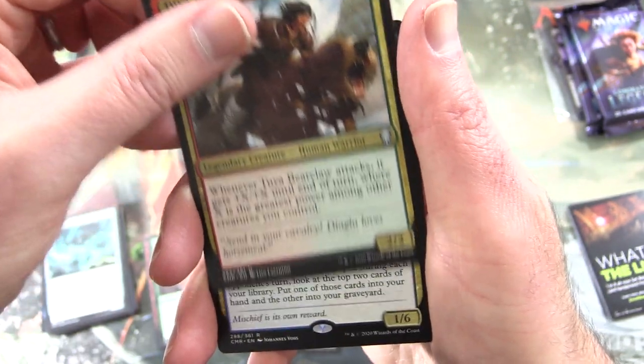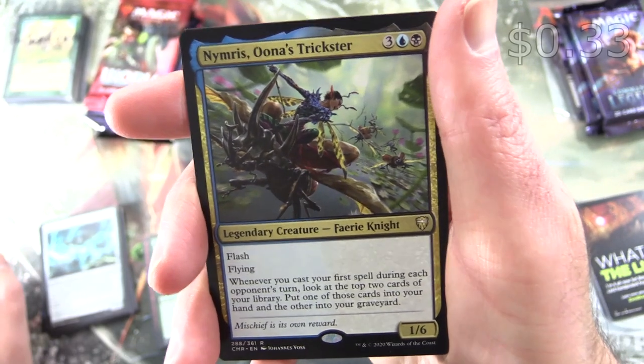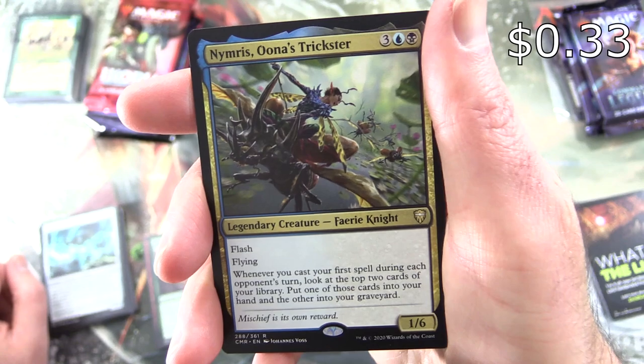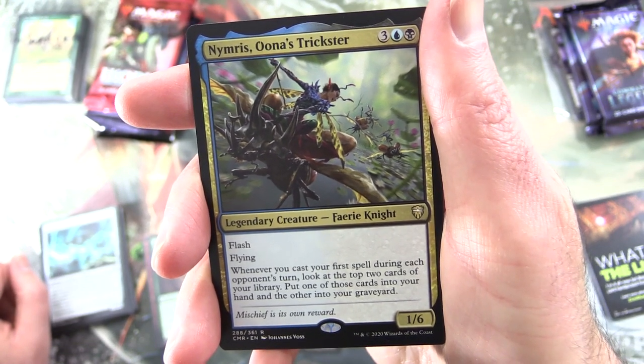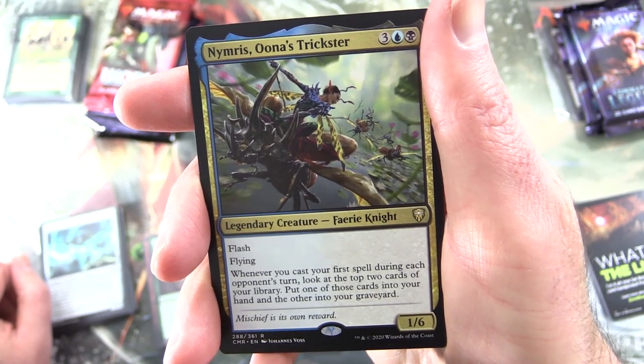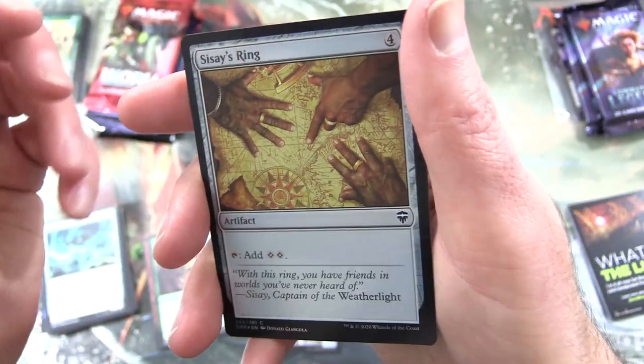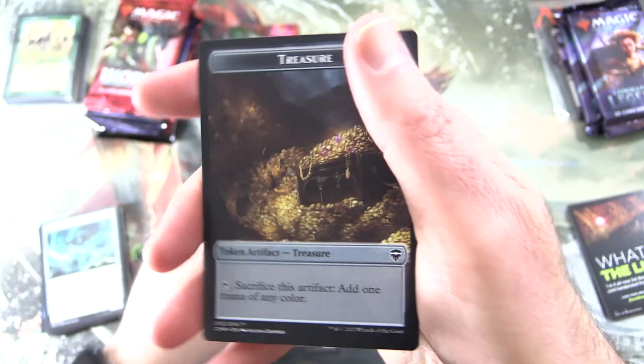And Toya Bearclaw. And Nimbres Una's Trickster — Legendary Creature Fairy Knight, 1/6, with Flash and Flying. Whenever you cast your first spell during each opponent's turn, look at the top two cards of your library. Put one of them into your hand and the other into your graveyard. And a Foil Sissay's Ring. And a Treasure Token.